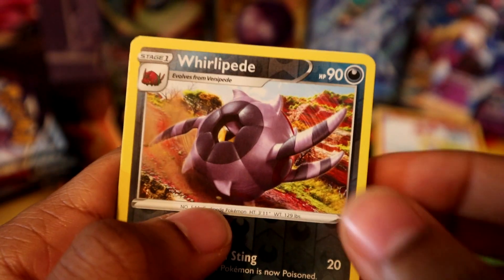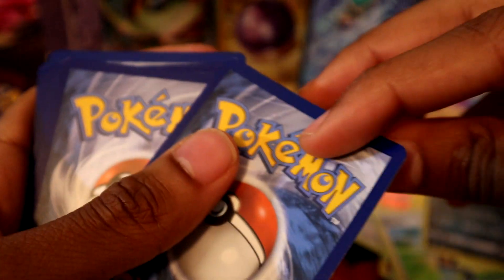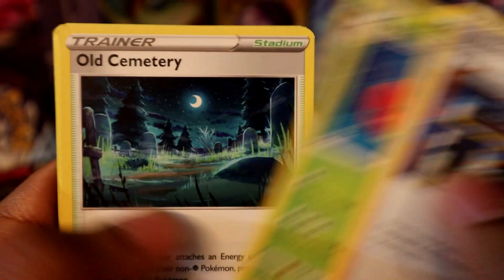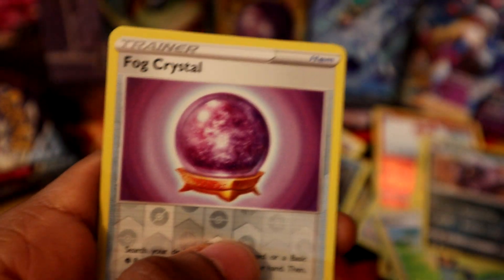Fire energy, Echoing Horn, Karlia, Gollert, Sneasel, Furfu, Warlipede, and Serena non-holo. Looking for some more hits. Fighting energy — we didn't get too many psychic energies. Ledian, another Heracross, Brycen, Weedle, Fog Crystal, and Ampharos non-holo.